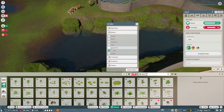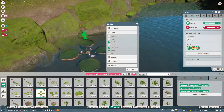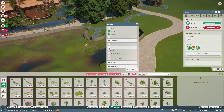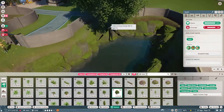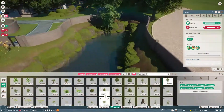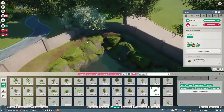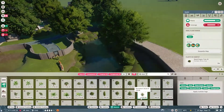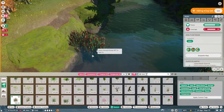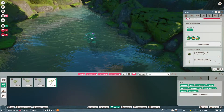Now we can have different kinds of plants in our habitat to start filling it in. If you place any wrong plants it will indicate that on the right side, so you can select the best habitat plants. I'm quickly filling the areas outside the enclosure as well to give a better look to the park — placing a couple of big trees and long grass to match the tiger habitat.